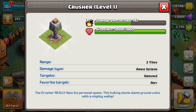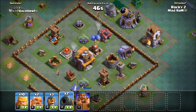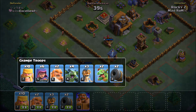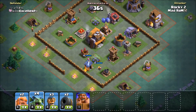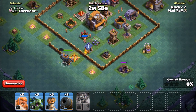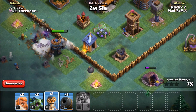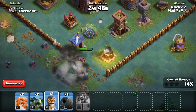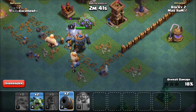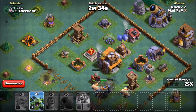Here we go - we have a base with a crusher. I could probably do pretty well against it since there aren't a lot of air-targeting defenses. One of the coolest features is that you can change out your army when you find a base like that. We're going to throw in some minions instead of barbs. I love these little bombers - they take out everything. The firecrackers have a pretty decent range, so you have to be aware of that.